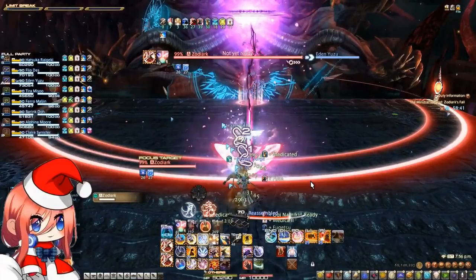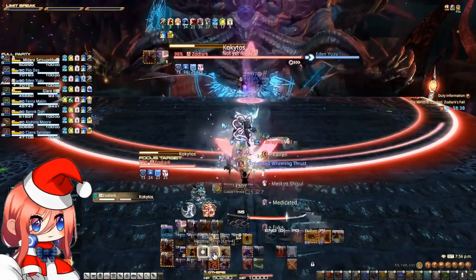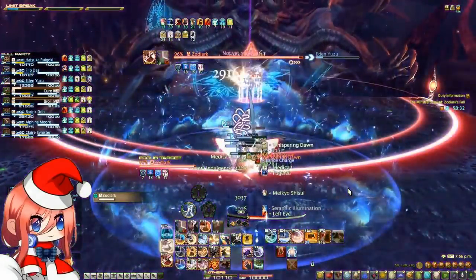Hey guys, Flair here. Today I'll be making a Zodiac Extreme Guide, so let's get right into it. The first mechanic that he will be casting is Kokaitos. This will drop everyone to 1 HP. Make sure you heal right after that.